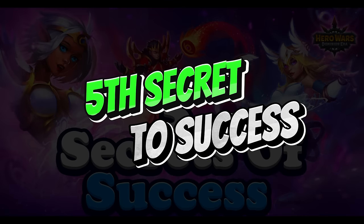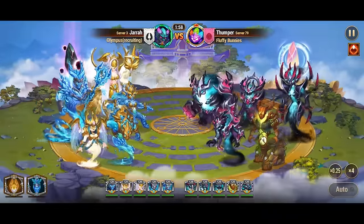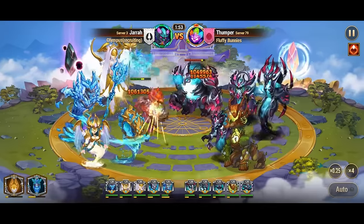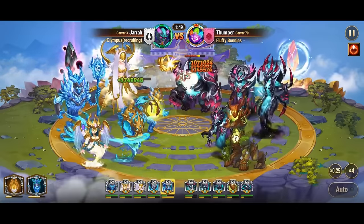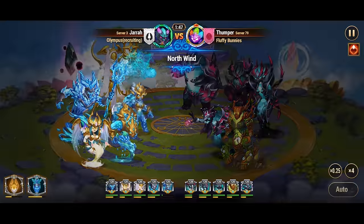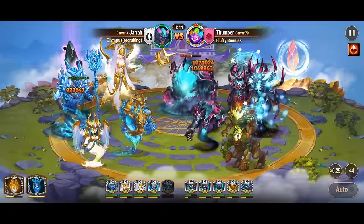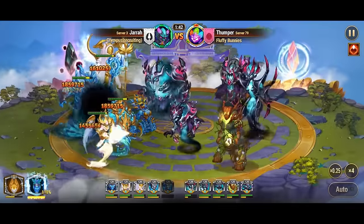The fifth and final secret to success in Hero Wars revolves around understanding titans — powerful entities representing five elemental forces: fire, earth, water, light, and dark. While fire, earth, and water titans have been present in the game for some time, light and dark titans are newer additions, adding further depth to strategic gameplay. Each titan element interacts with others in a rock-paper-scissors fashion, creating a dynamic interplay of strengths and weaknesses.